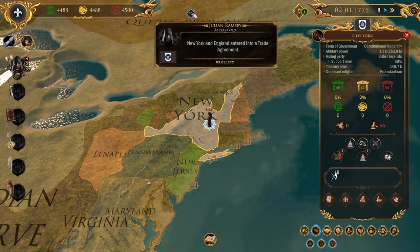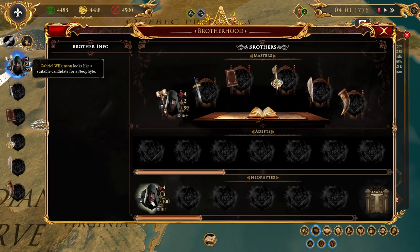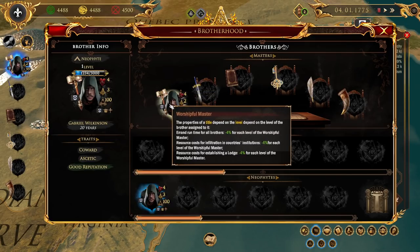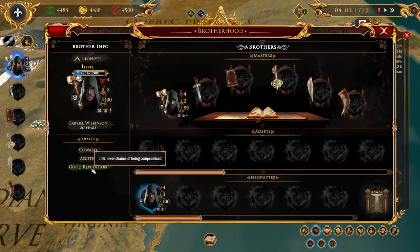I think a recruit just happened. New York and England have gotten into a trade agreement - what a day. Gabriel Wilkinson has joined us. He's 20 years old, more loyal than Julian. He's also a coward, ascetic, with a good reputation - that's all we really ask. Hey buddy, what do you think about swords? Go be my porter.